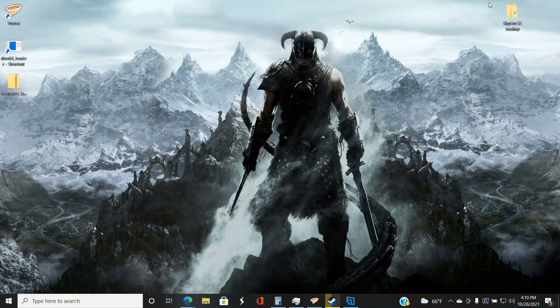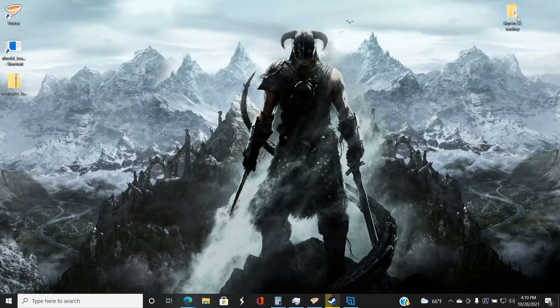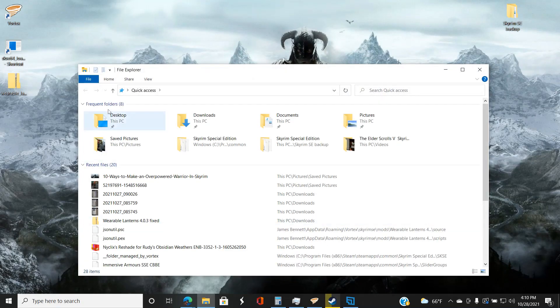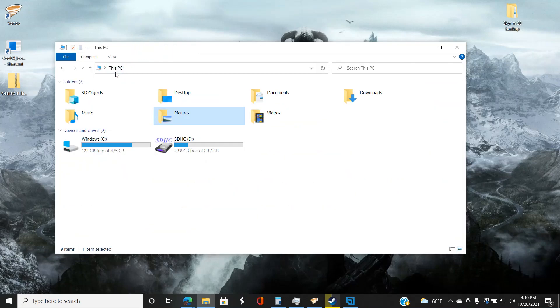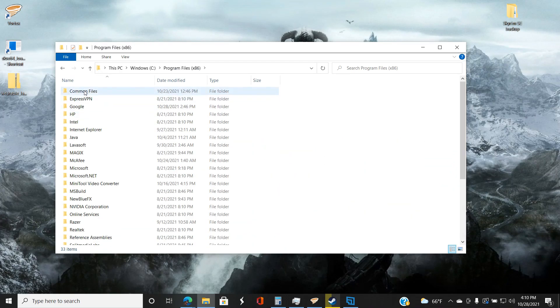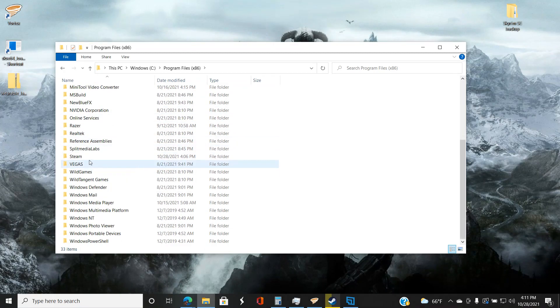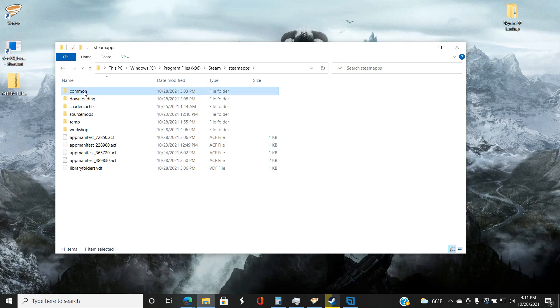Back to the video. The first thing you want to do is create a backup folder for your Skyrim. The easiest way is to open any folder and navigate to This PC, then your C Drive — this is where Steam is installed by default. Come down to your Steam folder, go to Steam Apps, then Common — that's where your games are.